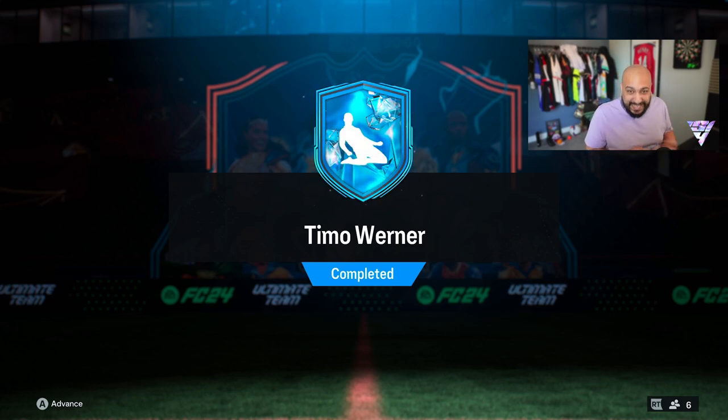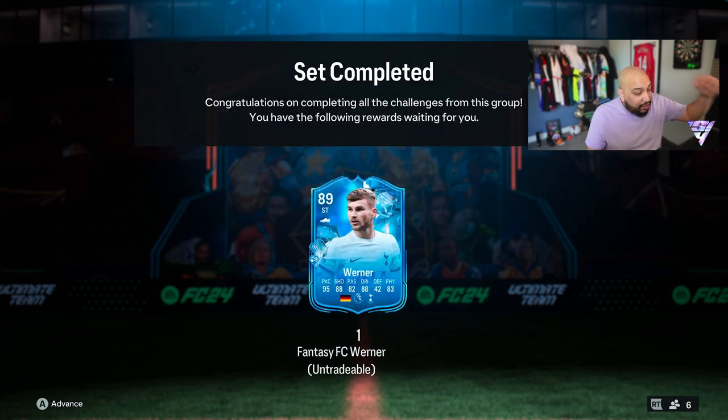EA have released Foot Fantasy Timo Werner and this card looks absolutely cracked — it has the ability to upgrade. Look at that base card: 95 pace, 88 shooting, 82 passing, 88 dribbling, 42 defense, and 83 physical with two play style pluses. Timo has the Power Shot Plus trait and the Chip Shot Plus trait. The chip shot is pretty dead but with that power shot he's going to bang so many goals.